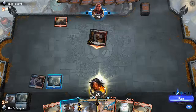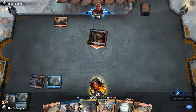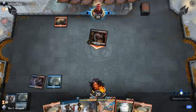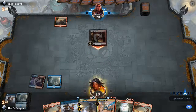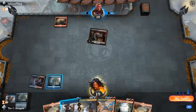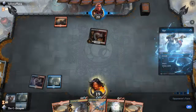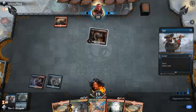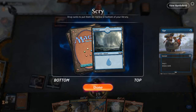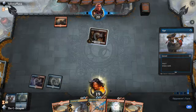We'll let our opponent attack for one, which is fine — we'll take the one. It doesn't do anything so I'm going to Opt again on end of turn. We'll keep the island because we'll need that later.